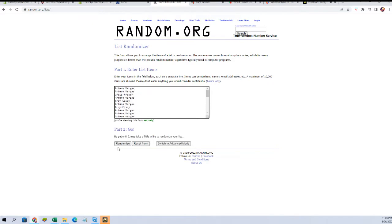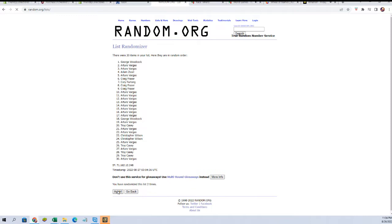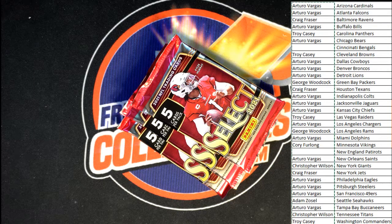Let's see some monster cards — already saw a nice one on one two two at will. All right, Troy C and AV: Troy, you'll get the Patriots and AV will get the Bengals. Very good. Good luck guys, let's pull some monster cards.